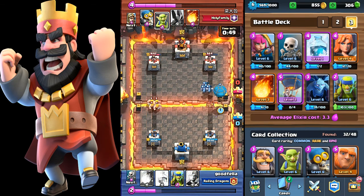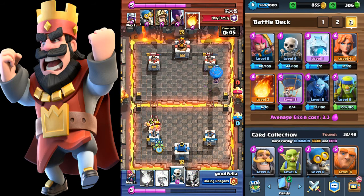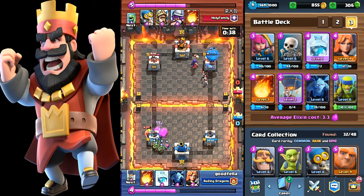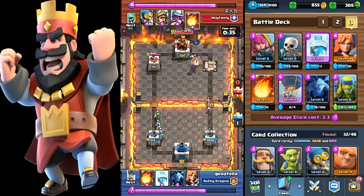Double elixir time — so I can go for my push now. I kind of left that tower open so I drop off a few goblins to do a little defending while my balloon goes to work. First crown down — at this moment I should start defending.